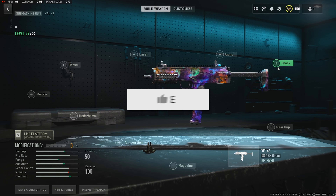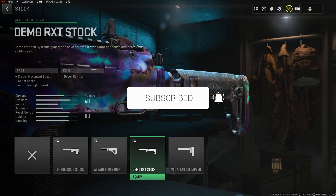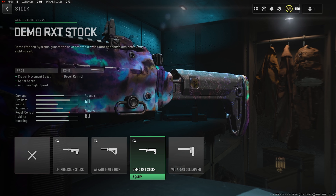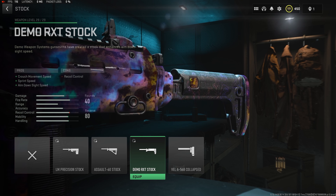Jumping straight into the first attachment, we do want to start off with the Demo RXT stock. This thing is going to buff our aim down sight and sprint speed. The ADS speed is really going to help us out because the biggest weakness about this gun is going to be the ADS time, so we do want to try to get as many attachments to buff that.